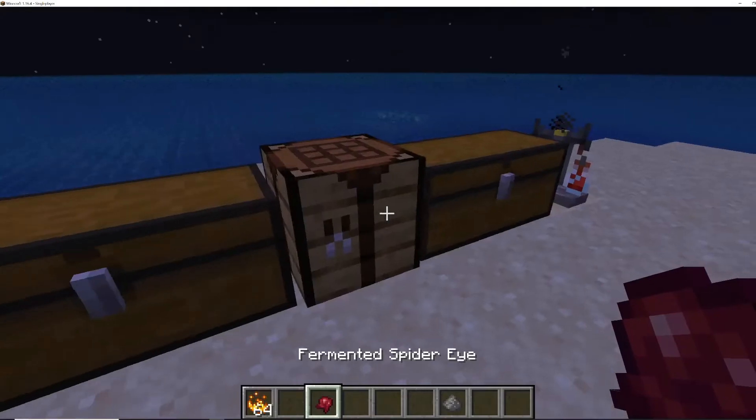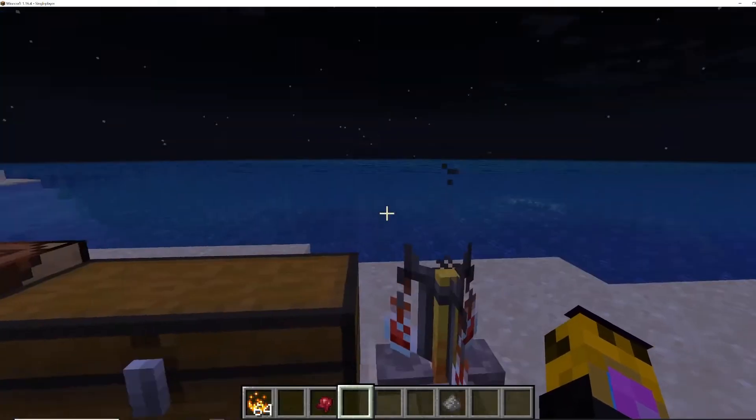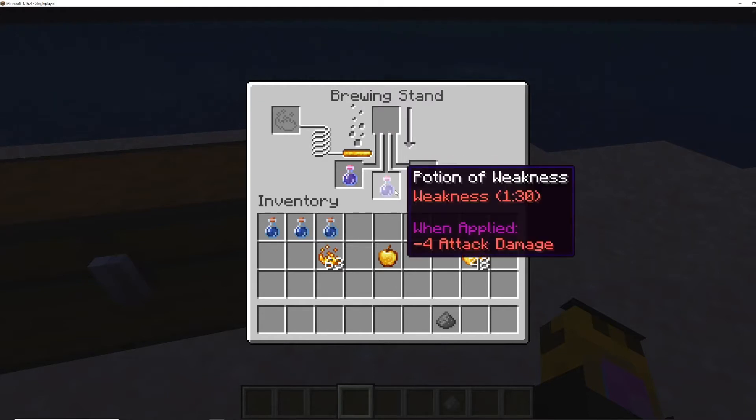What you've got to do next is have a brewing stand. You're going to want three water bottles inside there, which you can make pretty easily with glass and then use water. You're also going to need to fill the brewing stand with blaze powder. Then all you have to do is put the fermented spider eye in — it'll get to work, and once that's done we will have our potion of weakness.